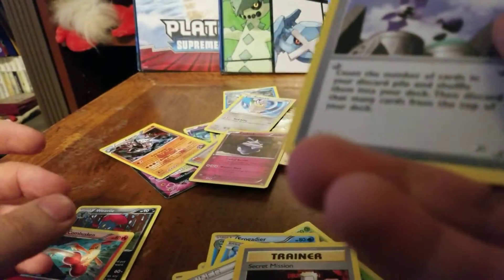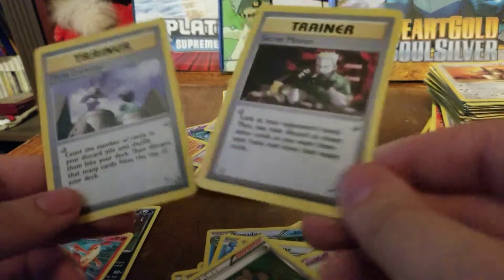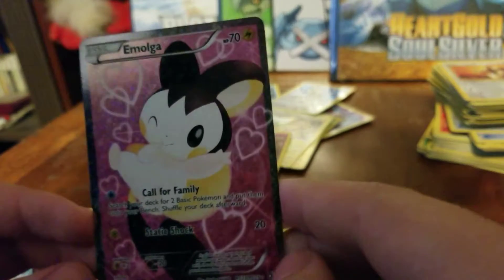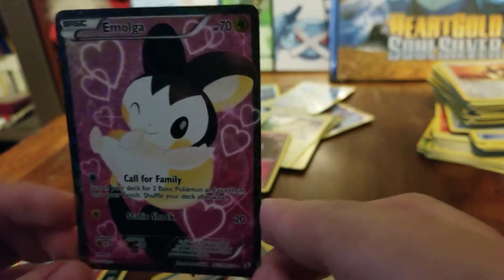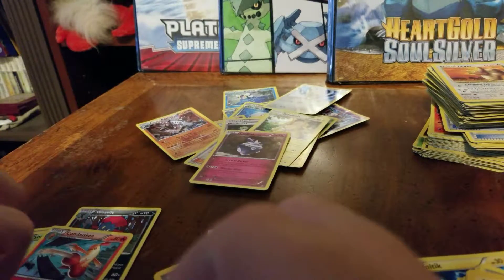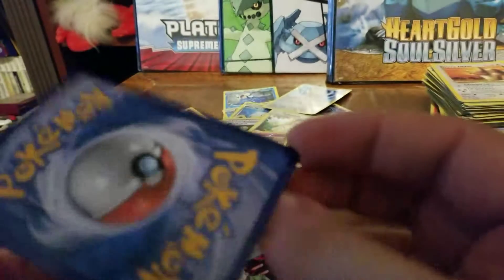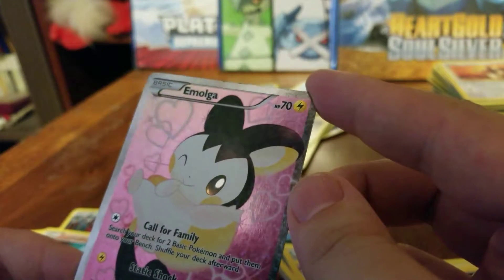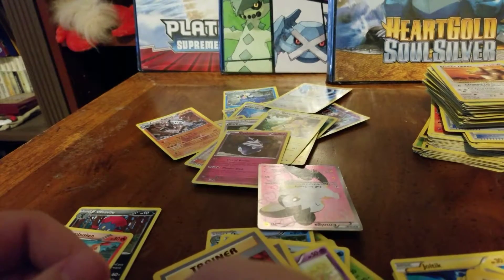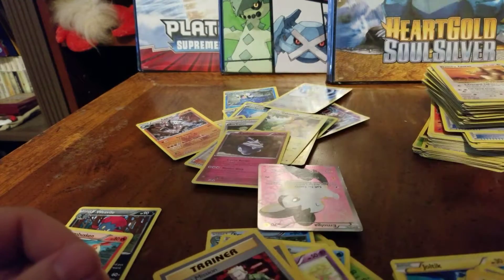We don't end too strong — some nice trainers, which is really what I'm missing. I haven't decided, but I'll probably save the Reshiram for a first giveaway, since I have one and it's a pretty card. Just need to figure out how to ship for cheap. Thank you everybody for watching. See ya.